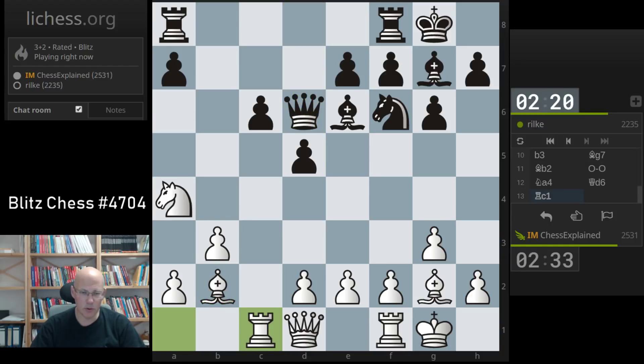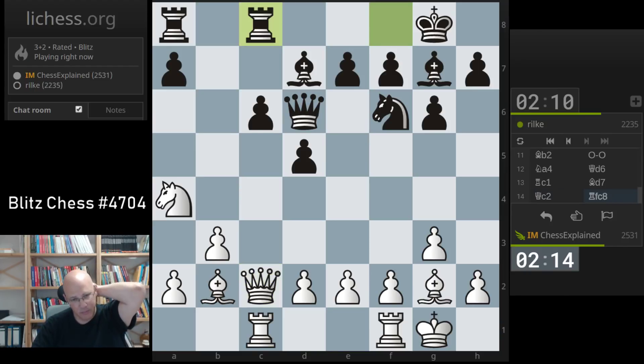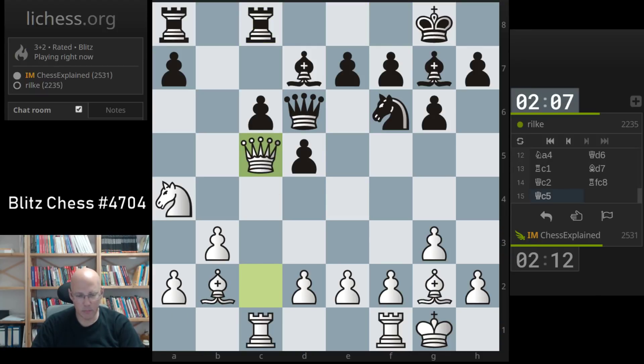Stop this for the moment. It's tough for him to play c5. He wants to go e5 — that's interesting. If e5, I have queen c5. Let's do it anyway. Not even sure if queen c5 would have netted all that much.